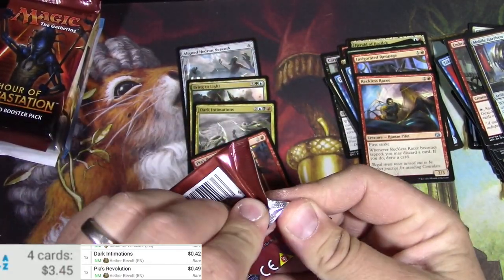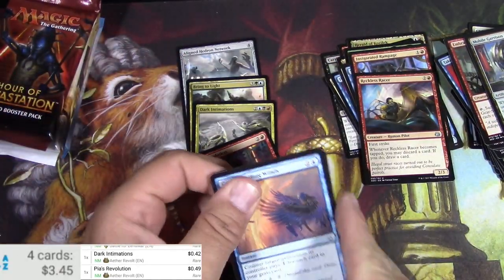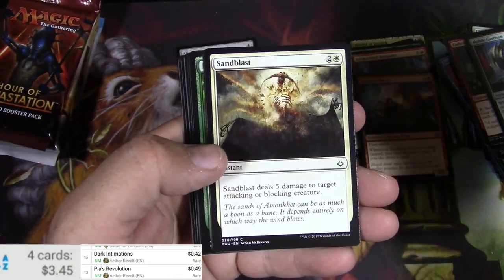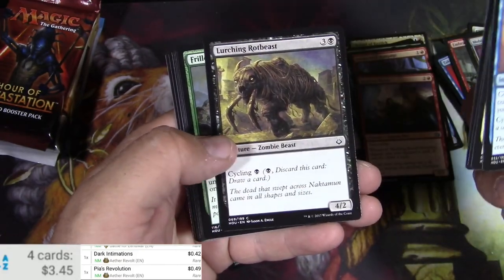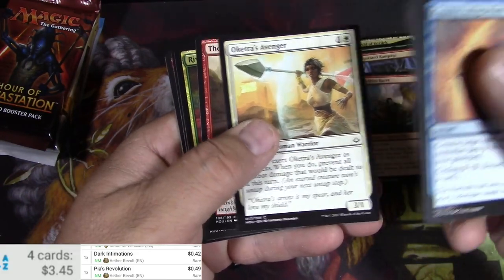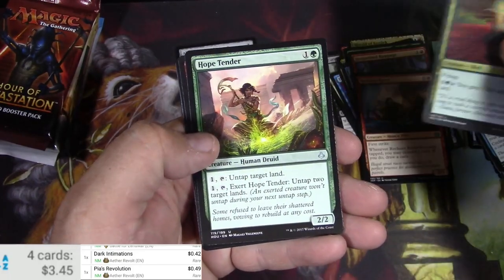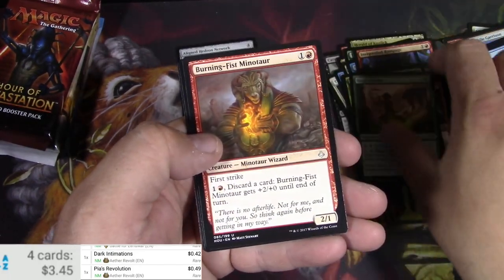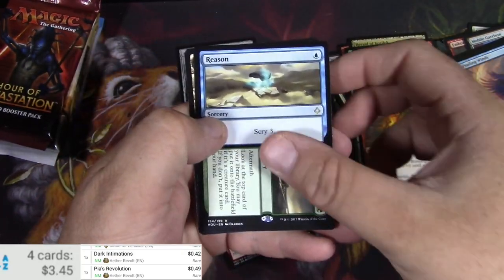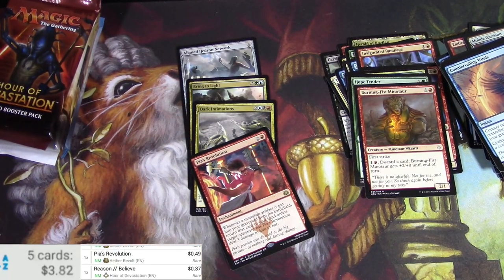Hour of Devastation. I'd like to get a Scarab God at least, you know, out of one of these. Still a good card. Countering Veiling Winds. Sandblast. Got some Nagas, some Zombies, some Lizards, some Walls, some Deserts, Warriors, more Lizards. Got a River Hoopoe, Hope Tender, Burning Fist Minotaur, and Reason to Believe. Reason to Believe is 37 cents.